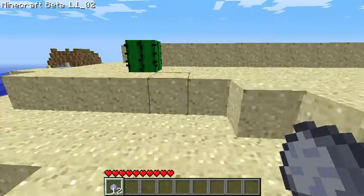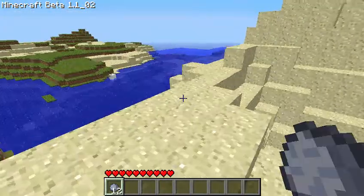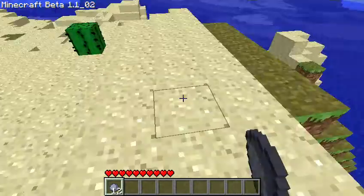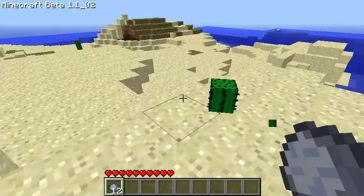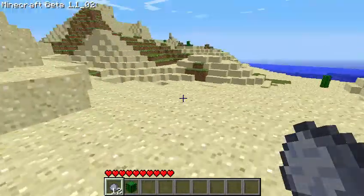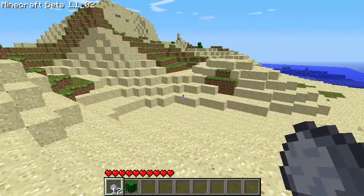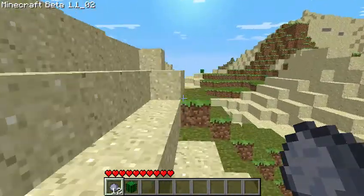You can break blocks by holding left click. Don't touch cactus or you'll lose hearts. If you lose all your hearts, you're going to have to regenerate, or respawn, whatever.